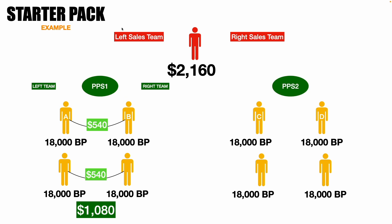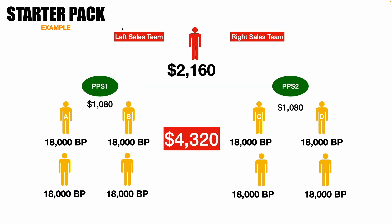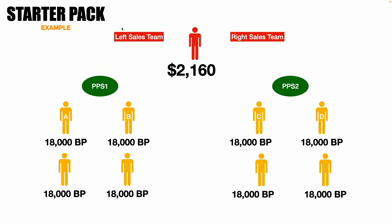The same applies to your PPS2, which also acts as an account with a left and right sales team. PPS2 has two people on the left and two on the right, and will be paired to earn $1,080. In total, you will have $4,320 with the Starter Package, compared to only $2,160 with the Retailer Pack — both from eight people.